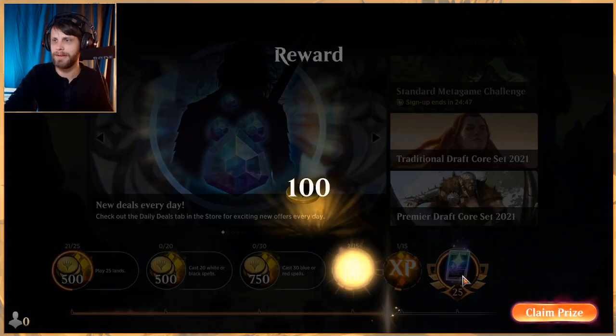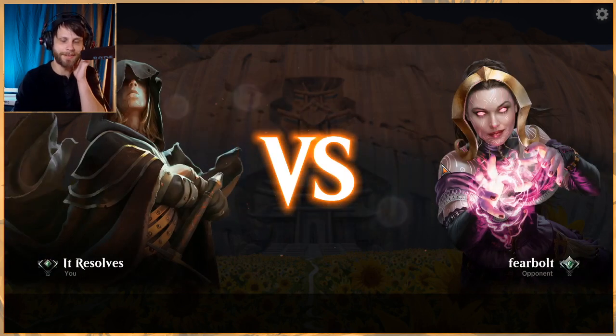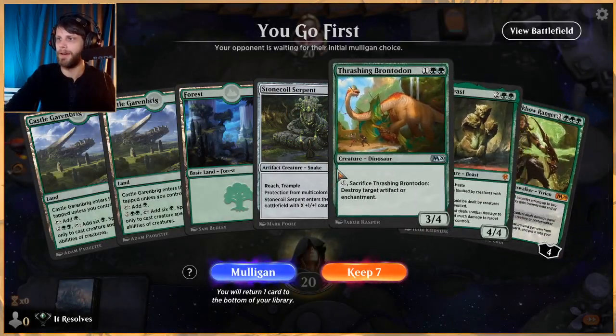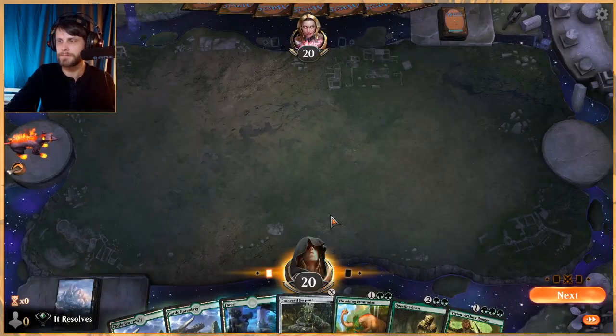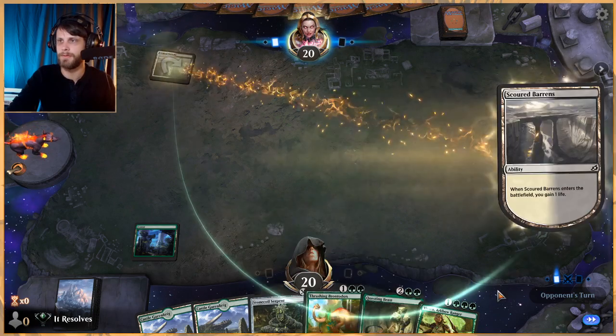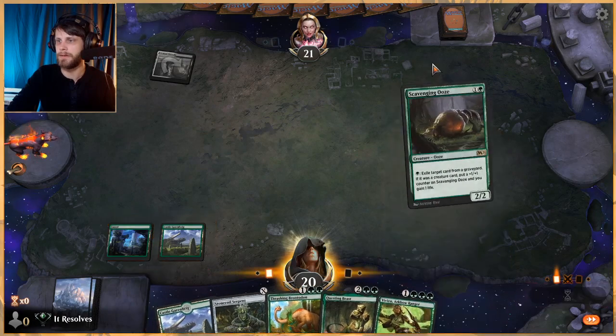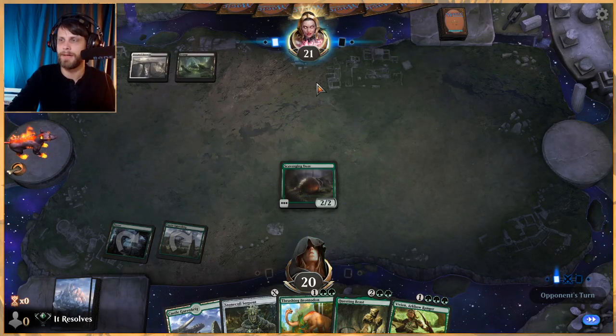Let's jump into our final game and then sum up our thoughts. These two videos have been very opposite so far — in the first one we got very unlucky. The first game might have been bad play on my end, but the second two we really did get unlucky on lands — two lands both games, and that's it. It happens; you can't get too upset. Doesn't look like we'll have that problem this time. It's not an amazing hand but we can go two-three-four — let's go with Thrashing Brontodon first; Stone Coil Serpent scales so it's better to hold.